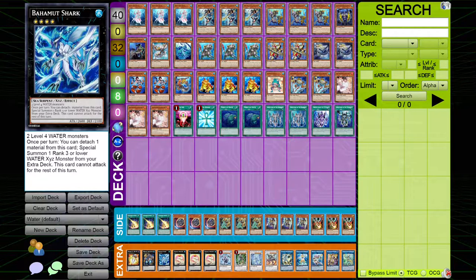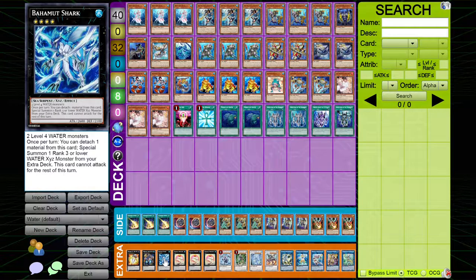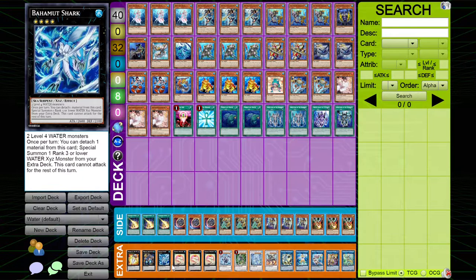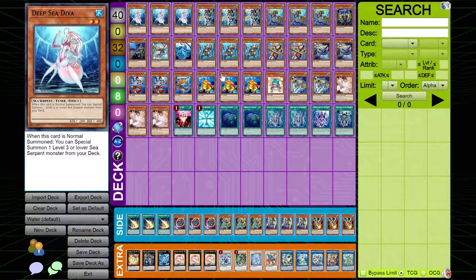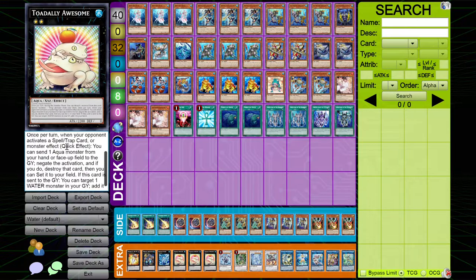I play one copy of Bahamut Shark and three copies of Toad. The reason I play three copies of Toad is because you can actually pump out two Toads in one turn, depending on how you play your combo. If you summon Bahamut Shark, you can go into a free Toad, and then you can do your normal combo and use Diva and a Swapfrog later to go into another Toad. That's why I play three copies of Toad — the extra deck wasn't super tight.